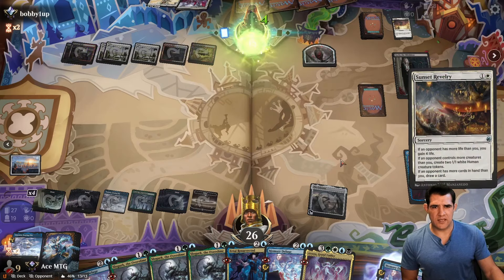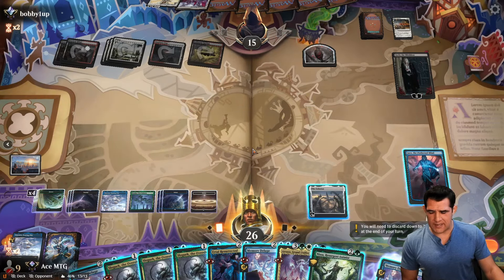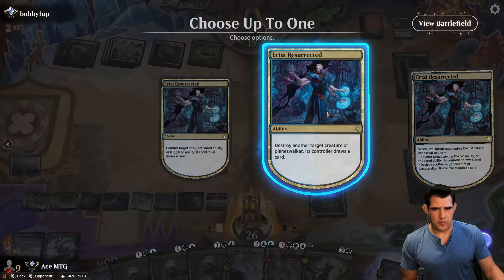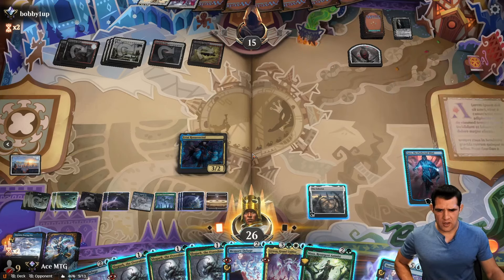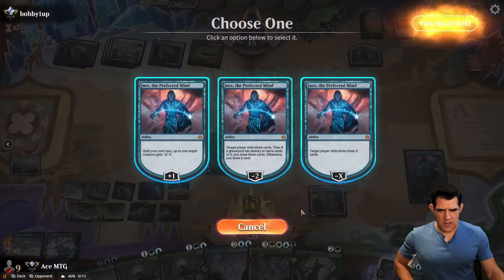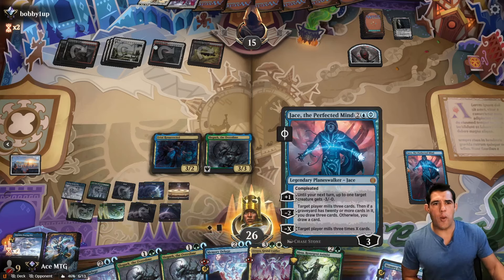We'll go ahead and get rid of that — I just don't want them drawing any more cards off of it. We'll go with the Slogurt because we're absolutely fine. We'll plus this. So much going on. And instead of making it Night, I think we'll just draw cards off our Memory Deluge. We'll go ahead and pass, kind of forcing them to start doing Sunfall shenanigans again.